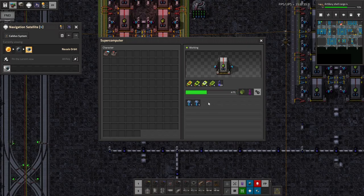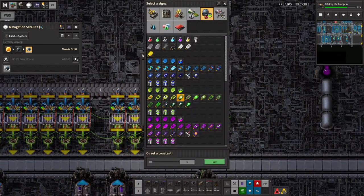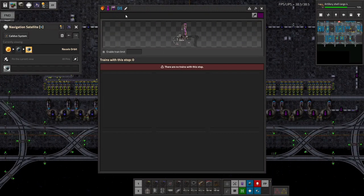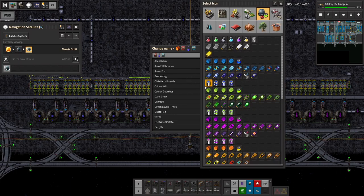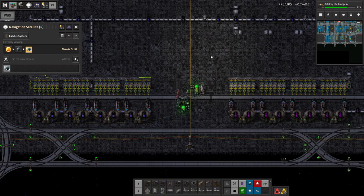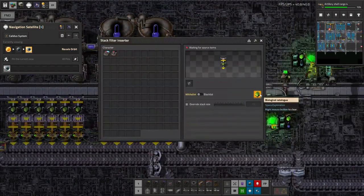Looks like the inserters won't have trouble keeping up with the beaconed machines — not even close. We didn't make the same mistake over here... yes we did. Check the names of the stations — that hasn't been updated either. Not that it matters technically. That should be that block all fixed.